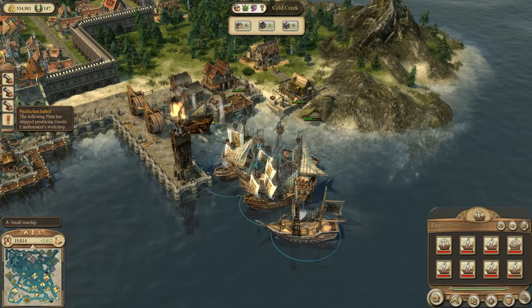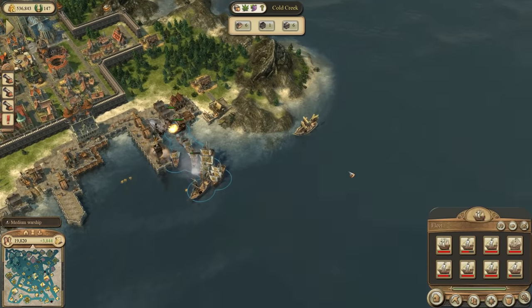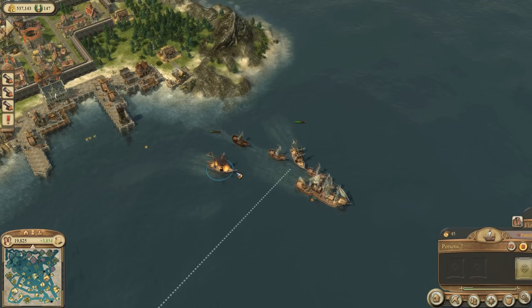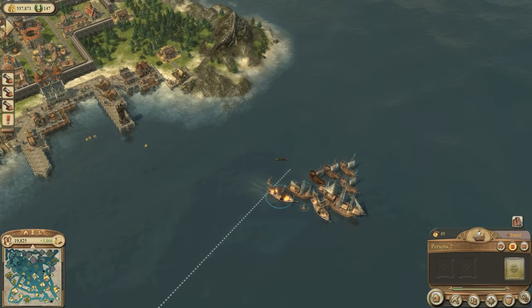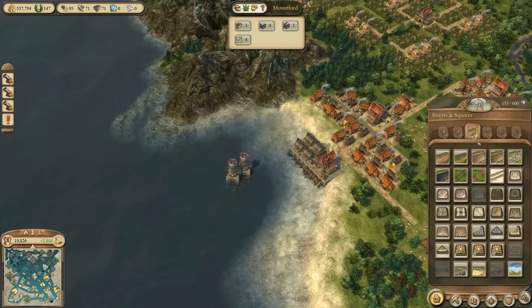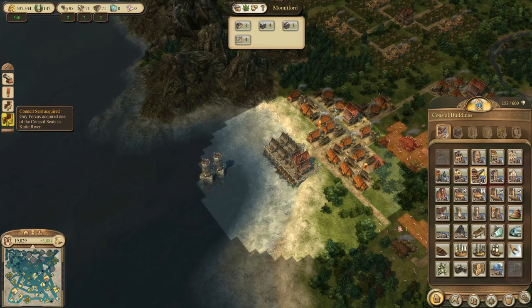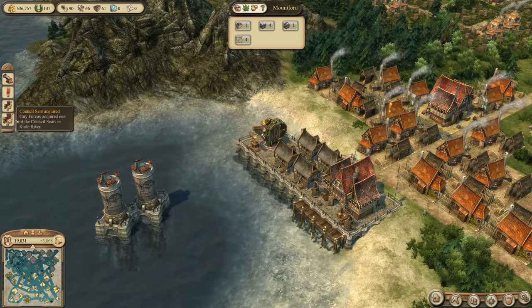It feels so good to finally be able to stand up against the Cardinal. Another ship is coming in — that one's for me though. I need to be careful there; I can't afford to lose an important ship. Let's get it to Mount Ford, which is rather close by, and we can still get a repair there.